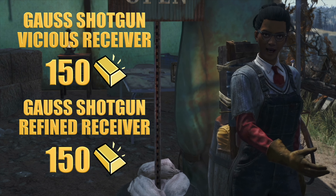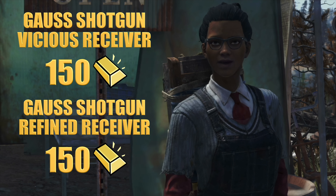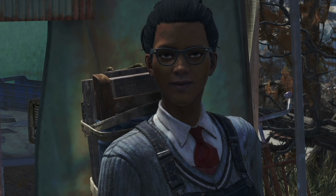We also have the Gauss Shotgun Vicious Receiver and Refined Receiver, each priced at 150 gold. The Vicious Receiver boosts critical shot damage, while the Refined Receiver increases general damage output. Both are excellent upgrades, letting you tailor your Gauss Shotgun to your preferred style of combat.